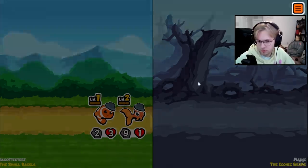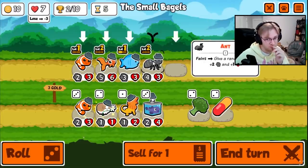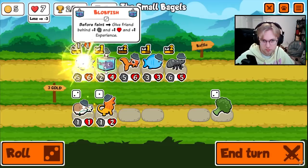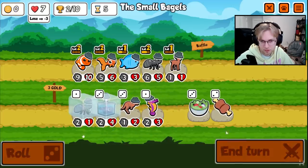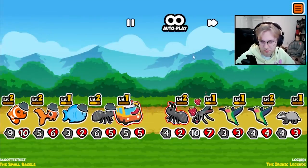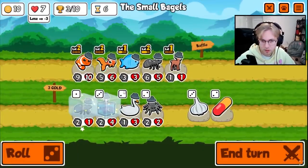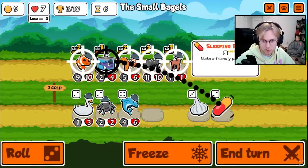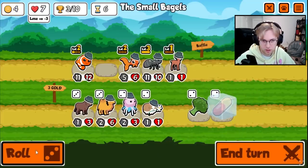Somehow we win. Let's try and level up the ant, hopefully to get a tier 4. I think we use the clownfish instead of the ant. We'll buy the deer for now. There's a blobfish, there's an ant. I think it'll be good if we get some pets that level up. Now these are really cheap, so we buy the ant. I think we get the clownfish to level 3.